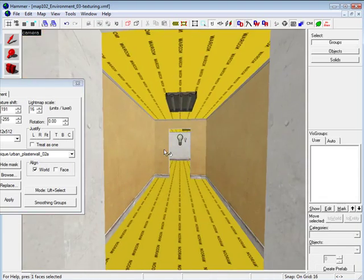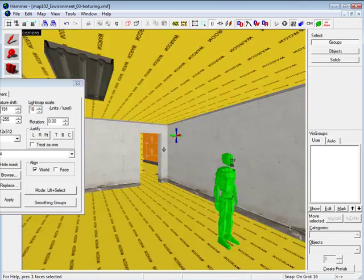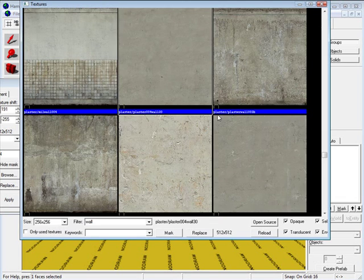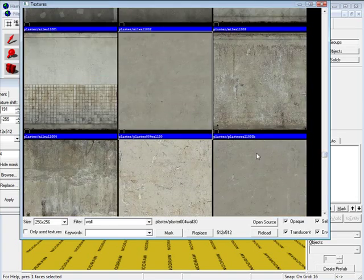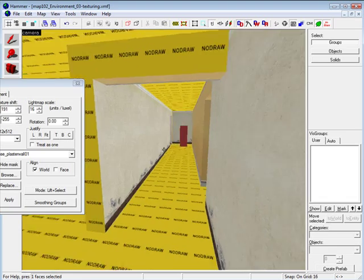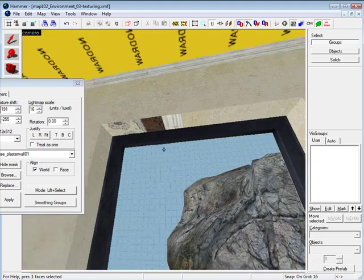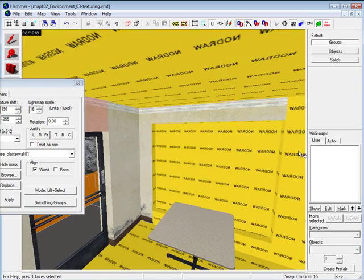I am going through my entire map and applying textures, trying to work everything at the same time. I am not focusing on one area or spending too much time on one room making textures perfect. I just want to block the entire environment in a base texture so I can see what it looks like as a whole. Try to think big and get an overview of what the entire map is going to look like.